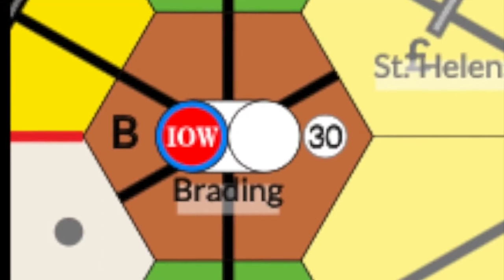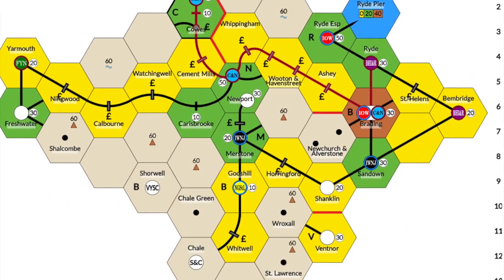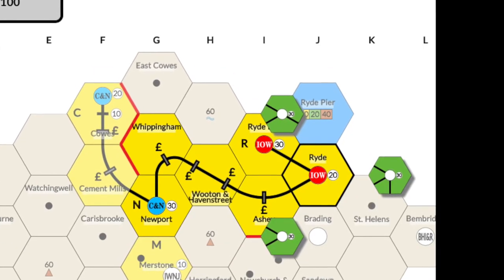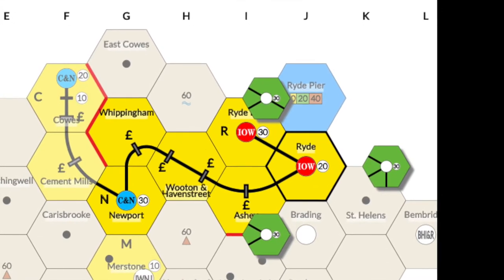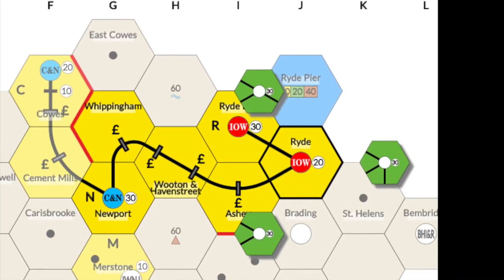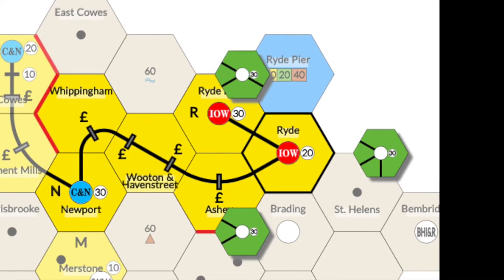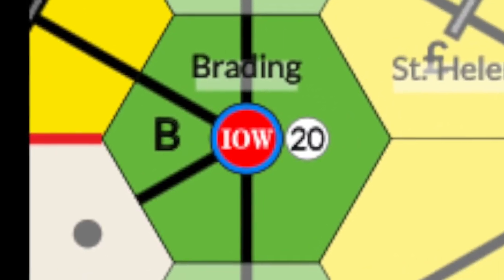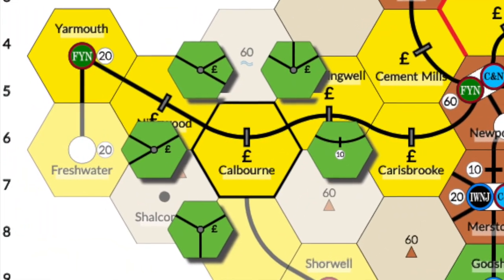When the first 3+2 train is purchased, phase 3 begins and green tracks become available to build. The russet tiles become available during phase 5 after the first 5+3 train is purchased. When upgrading a tile, the upgraded tile must contain all the existing track of the tile it replaces and previous connections are preserved. In order to upgrade a tile, the company must be able to trace a route with one of the trains it currently owns from any of its bases on the board to the tile in question, without passing through a tokened out station. Note that 18xx.games will give you a selection of legal upgrades.